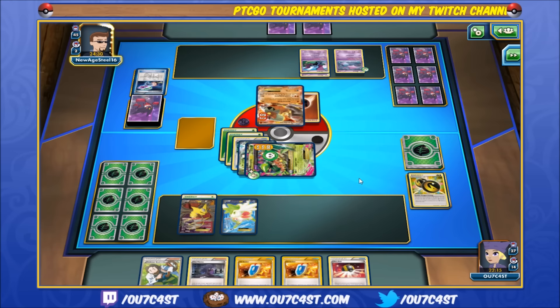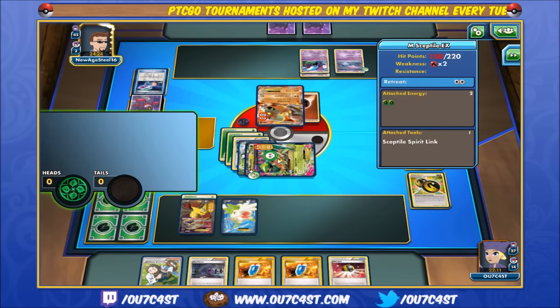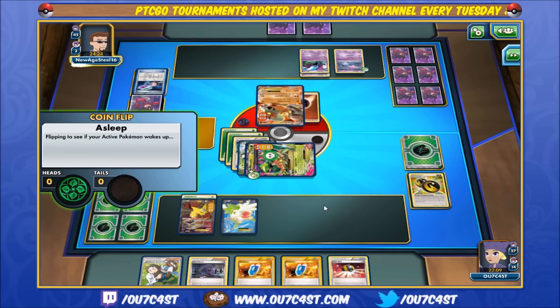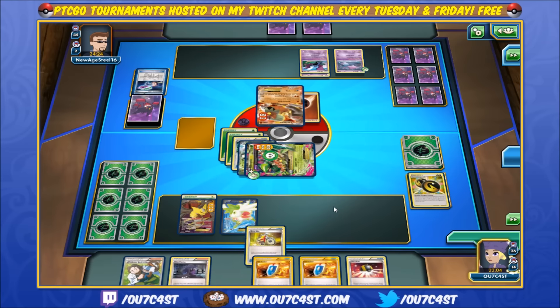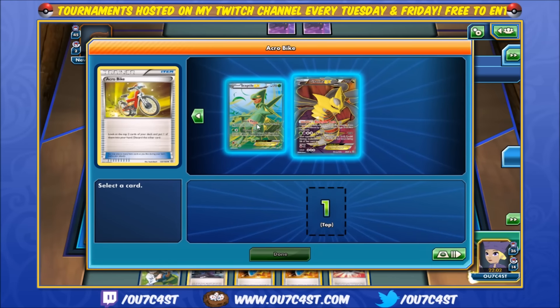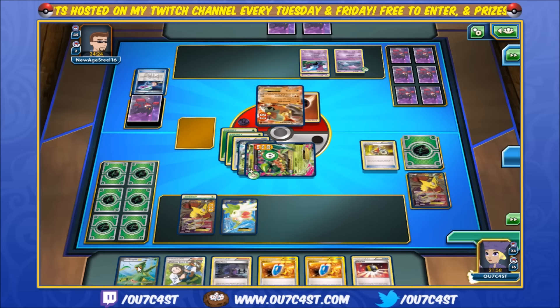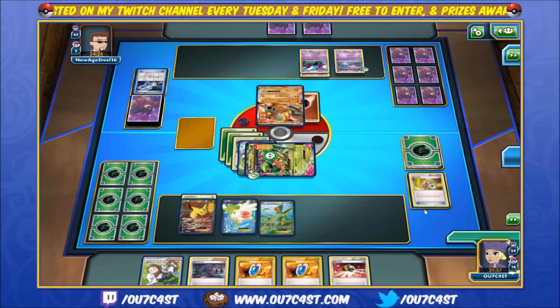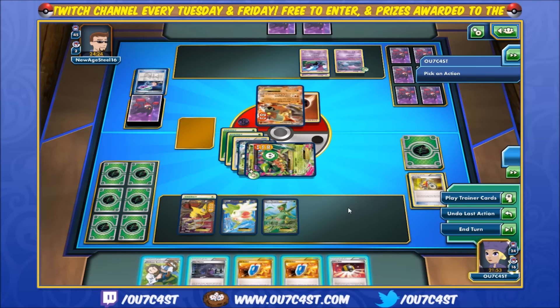Alright, Golbat for that little extra damage. Amazing — I know we have switches in this deck. Acrobike, another Sceptile there, another gear. Let's get out this Sceptile and throw him on the bench. Let's see what we have here. I think we're going to take a chance here and play Birch.